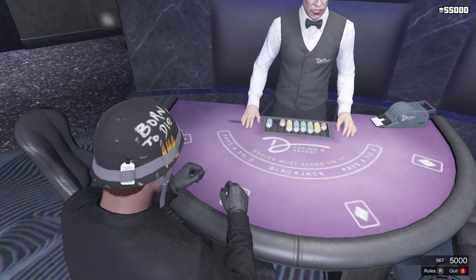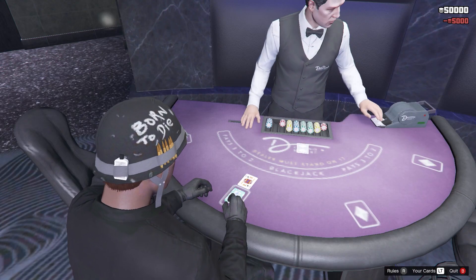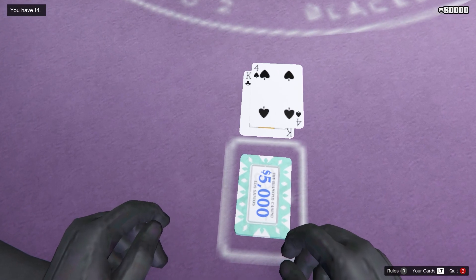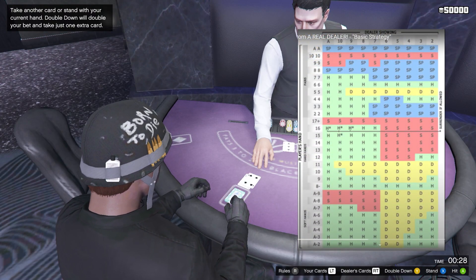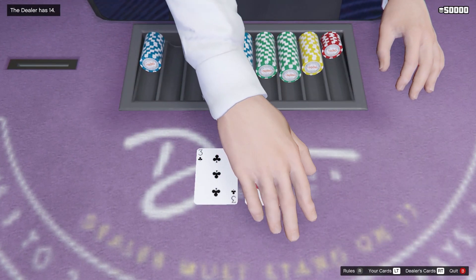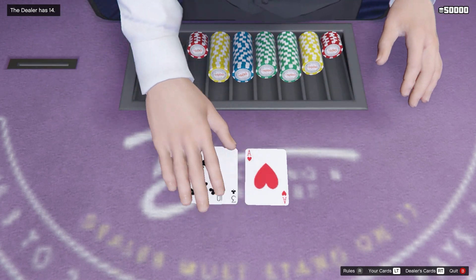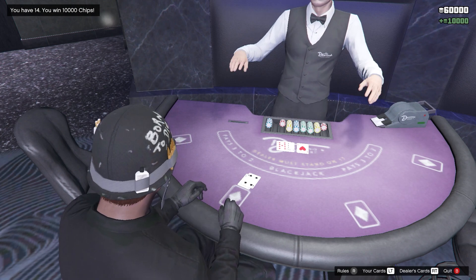Now I'm just going to go again. We have 14 and the dealer has 3, so if we look back on the card it is asking us to stand because we're going to try and make the dealer go bust. So I'm going to stand. And just like that, once again the dealer has gone bust. It is so simple doing this method.